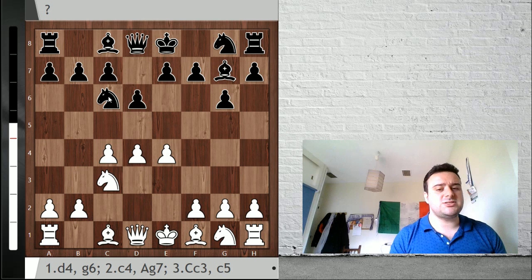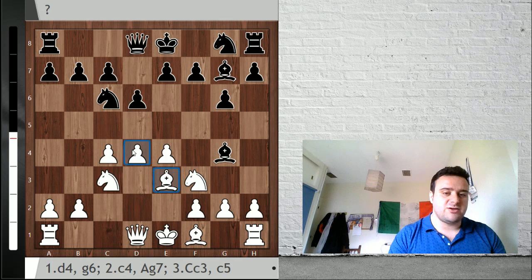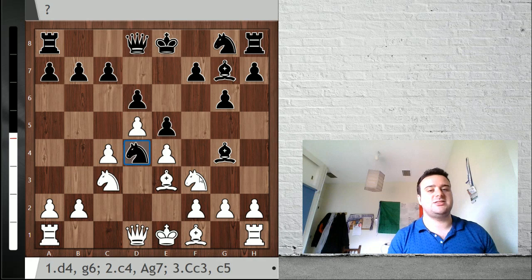Because he was saying that after knight f3, bishop g4, it's not so clear what he should do. Basically, in all these lines, white plays bishop e3 in order to protect e4. Black wants to play e5 and then install a beautiful knight on d4. And this is the kind of position that black is aiming for.